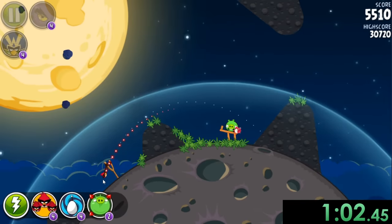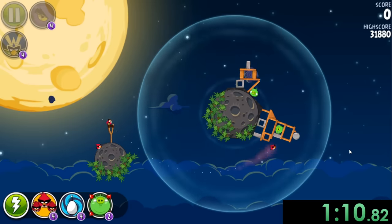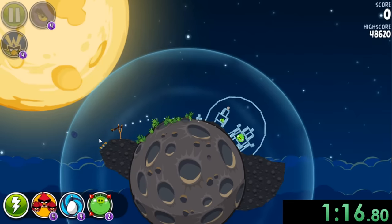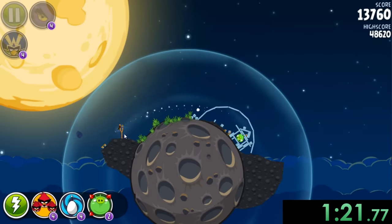Another thing I should mention is all the birds also have superpowers. So like this red bird, even though he's normally just the normal bird that doesn't really do anything, in this game I'm not really sure what his power is. I think it's like he goes a little faster — whatever, it's just something.